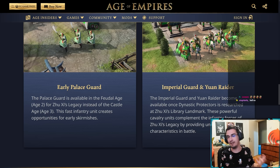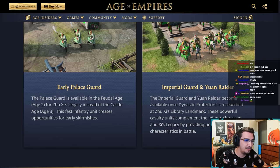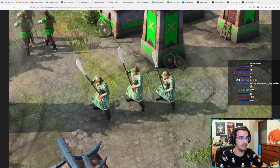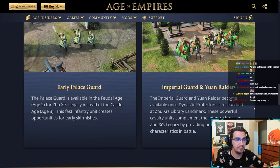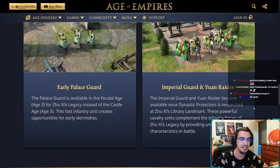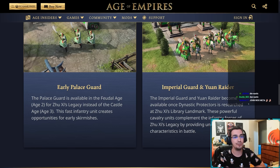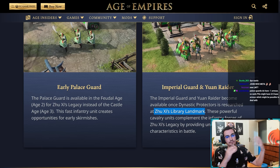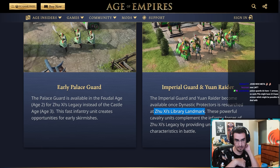Like other civs have men-at-arms, they have palace guards. The Imperial Guard and Yuan Raider become available once Dynastic Protectors is researched at Zushi's Library landmark. These powerful cavalry units complement the infantry forces of Zushi's Legacy by providing unique characteristics in battle. So these two units — the Imperial Guard and Yuan Raider — become available once that tech is researched at the landmark.